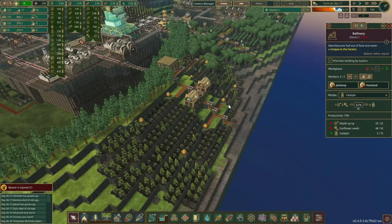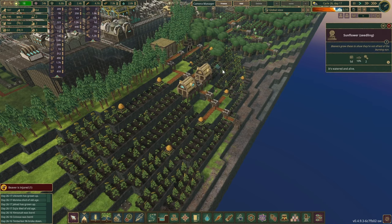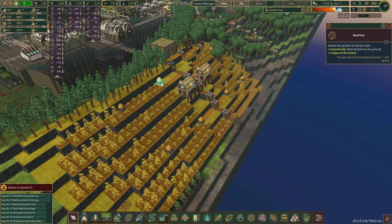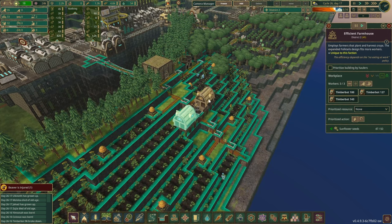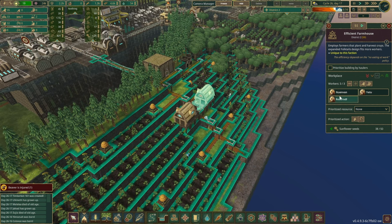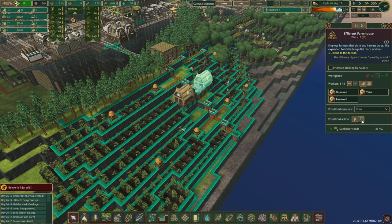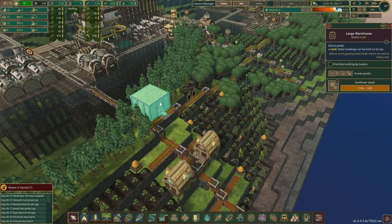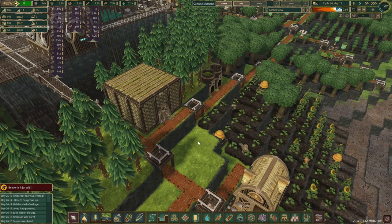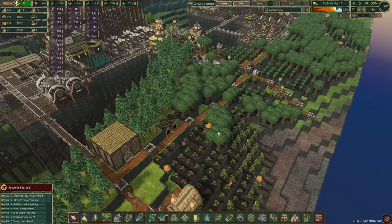So what I've done is just a quick little fix over here - added tons of sunflower farming plots with a few beehives as well and two efficient farmhouses. There's three beavers in this one, one set to harvest, the other one planting. Our sunflower seed storage is pretty much full already - in fact it is full.